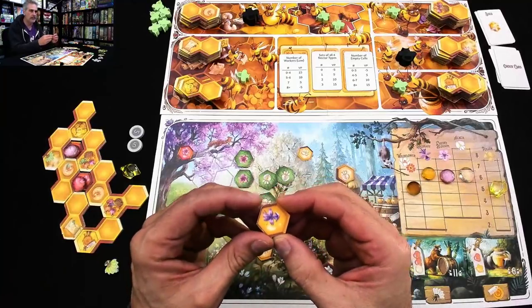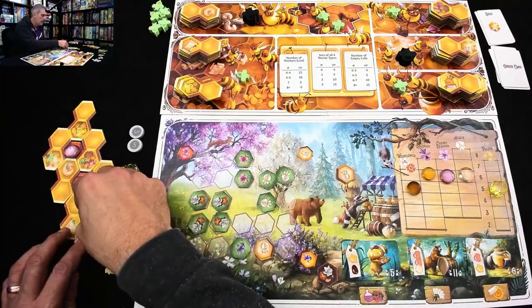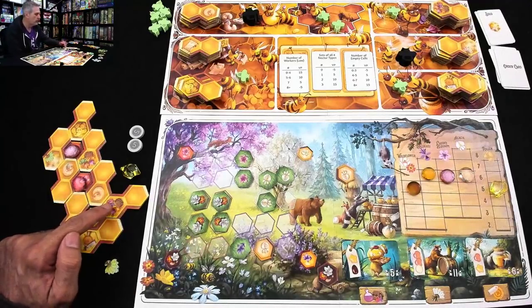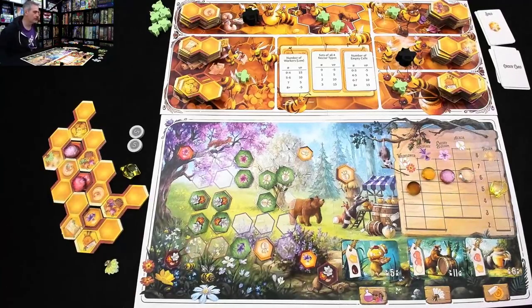The outline matches up — dark, dark, white, light — boom, slots in perfectly. So I've grown some workers, foraged once unsuccessfully getting pollen, foraged again successfully for rosemary, and now I'm going to go to the market.